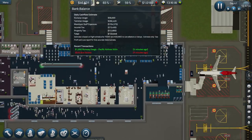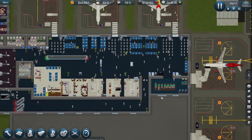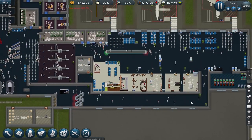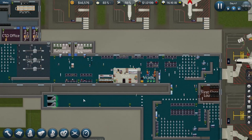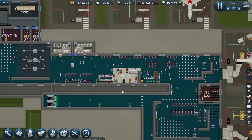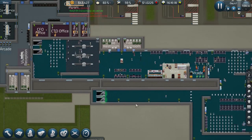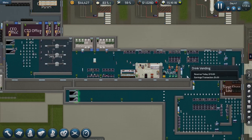We're back up to 46 grand from seven — so we've made 40 grand in a few minutes of playtime. We'll leave dismantling this for the moment until we've got baggage ready, because that will be part of the expansion.